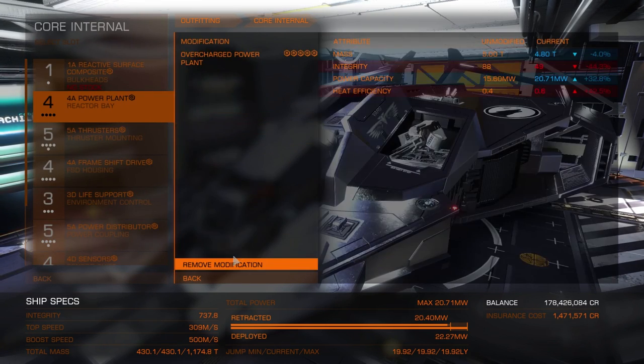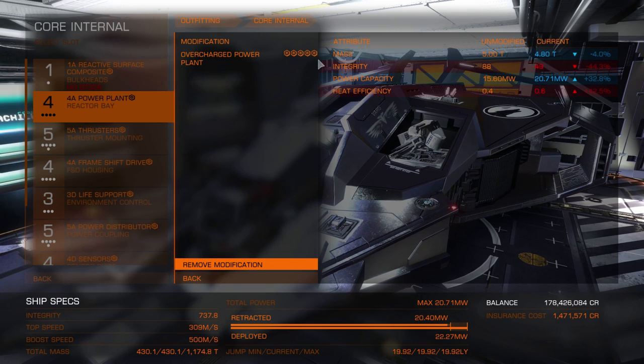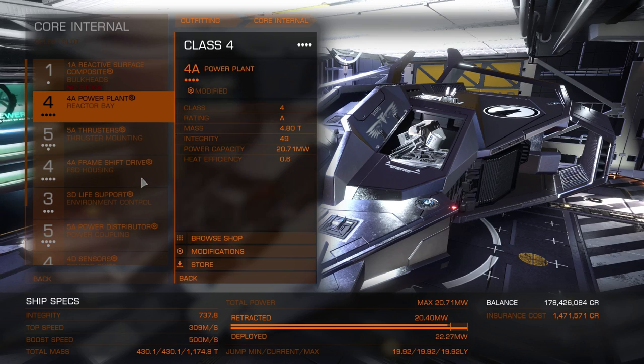The power plant is modified for grade 5 overcharge, so we have a 32% increase in power production.